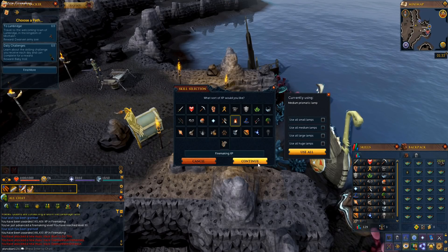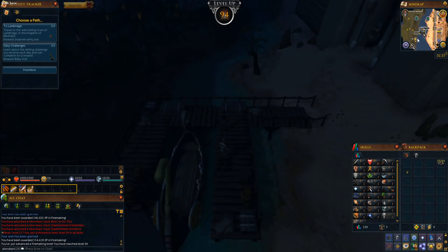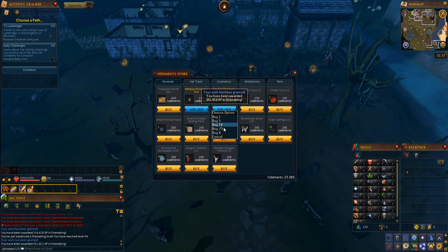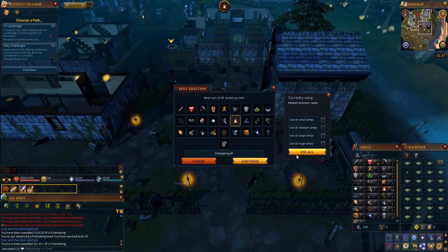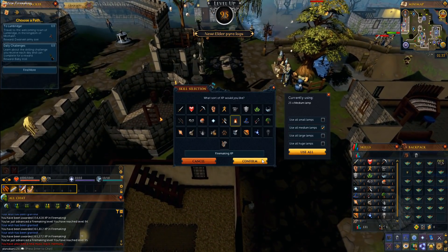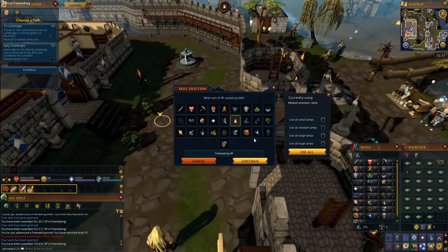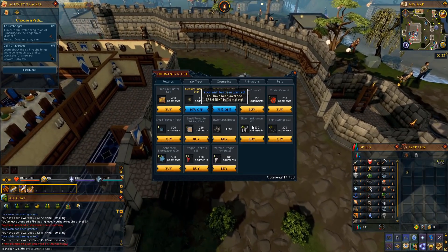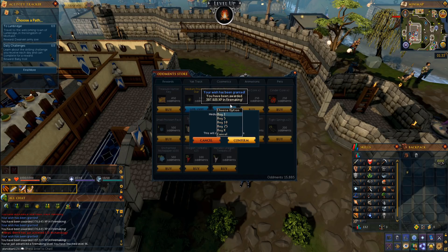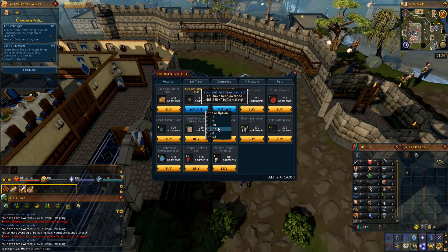Now we are at the docks — grab that, grab this, and sail to Al Kharid as we get 94 Firemaking. Let's go! Loading screens — I gotta love them. Almost there, at 360k per thing now, it's so crazy. Now 95 — I think I've got just enough oddments, so this has worked out quite nicely. It's a good way to find out how many oddments you need to max a skill from the beginning. All right, that's my guy Hans — we're gonna need you very soon. 95 and soon to be 96.